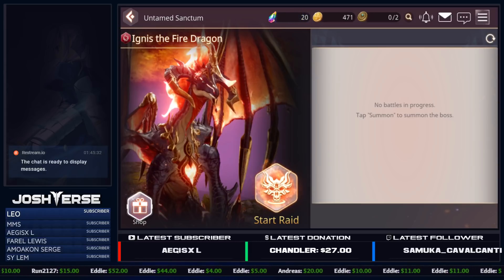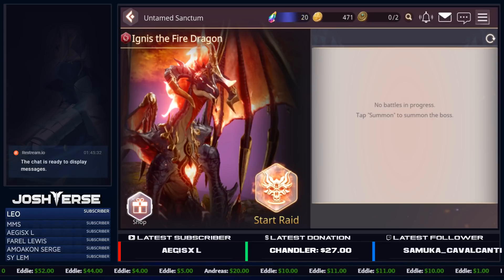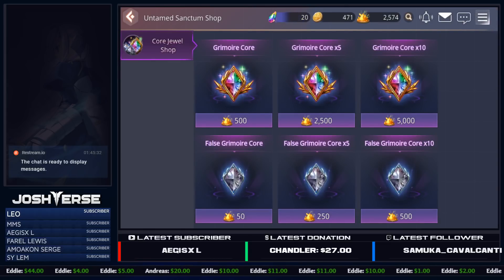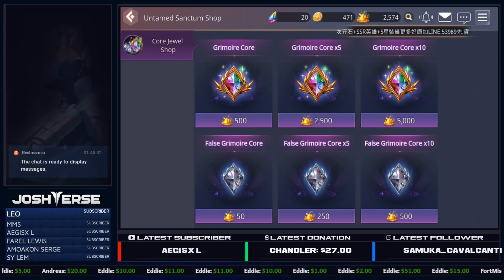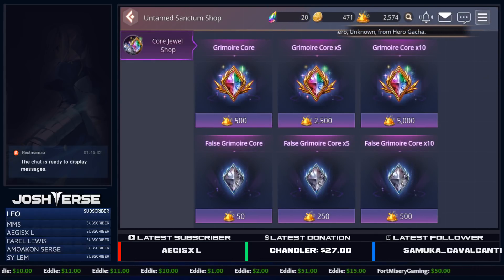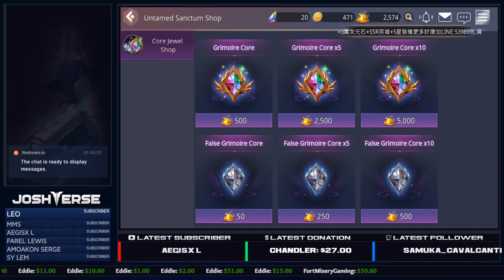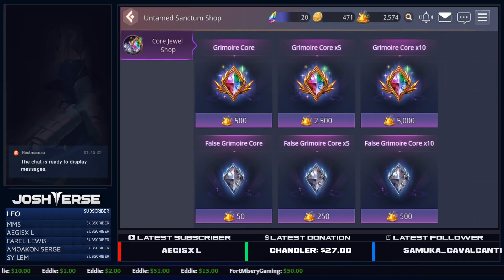If you get a fake grimoire, you also have the shop where you can use your grimoire cores and your false grimoire cores. You can buy those using what I like to call gold dust — that's just what I call it, it feels right. If you get 500 gold dust, you can buy false grimoire cores times 10.